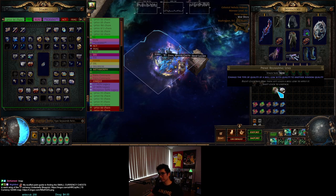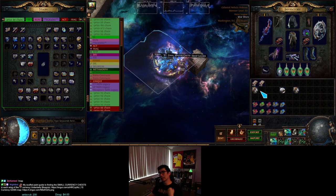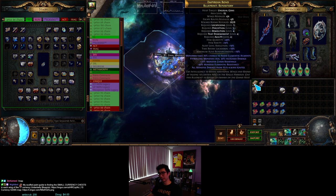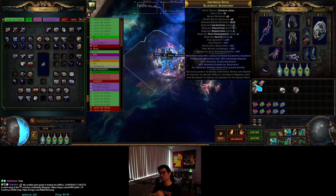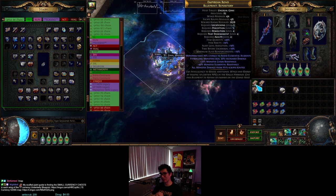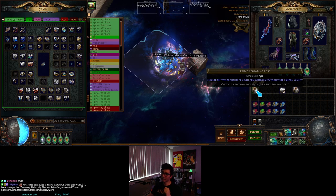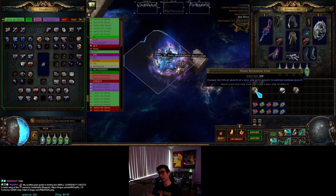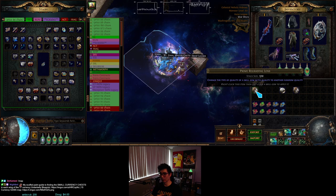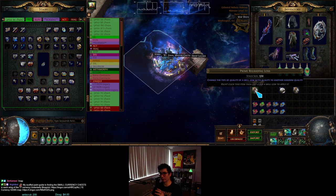I have a stack of 10 prime regrading lenses to demonstrate. They drop in stacks of one and you get them from running repository blueprints, which always have unusual gems at the end of each wing. The prime regrading lens is kind of common — maybe one in three or four wings. It's inside a curio display case. If you take the prime lens you can't take other gems unless you have the special cloak, and if you take the gems you can't take the prime lens — so just keep that in mind.